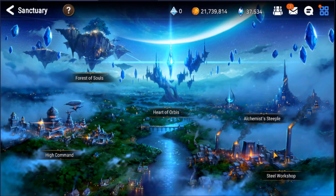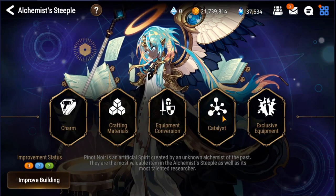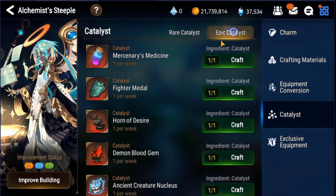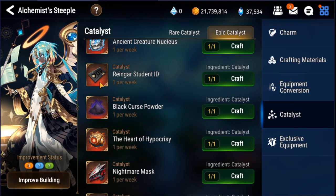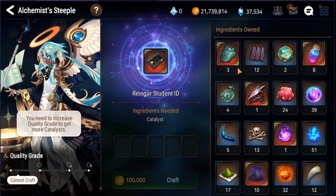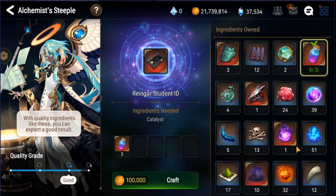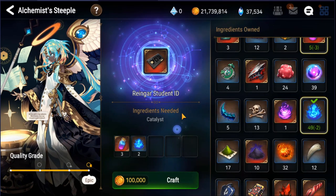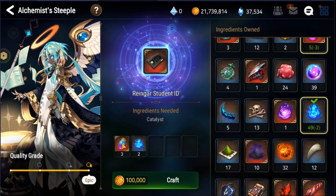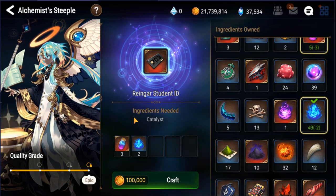The third method is to visit the Sanctuary — specifically the Alchemist Steeple. You can click on the catalyst tab here and see the epic catalyst and rare catalyst options. For epic catalyst, the best approach is to put in three epic catalysts and convert to attract a different one. You spend 100k gold and usually get three of your desired catalyst back, which is fair because it saves farm time.